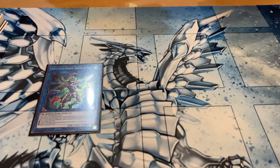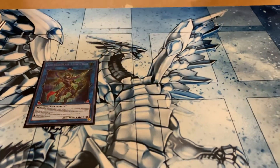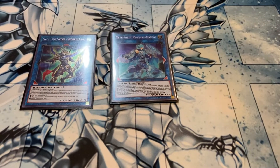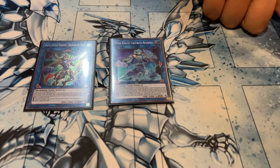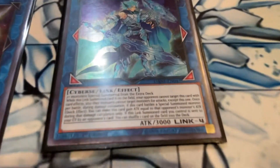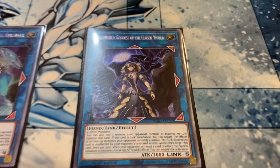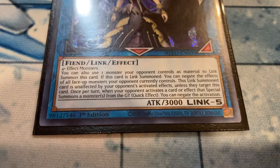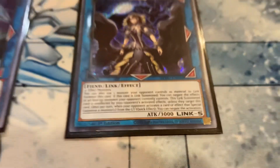Now we have the big boys. Black Luster Soldier Chaos — very easy to make and very easy to summon. It stacks well against Sky Striker, Dinos, and other things. Abramax — I love going IP and Abramax, because then you have a non-targetable, non-destructible, non-battle-overable 3K monster. It's ultra rare but only about three bucks — a very affordable, very good Link 4. And then my new favorite Link monster in the game, Underworld Goddess. This won me probably three or four duels just outright.